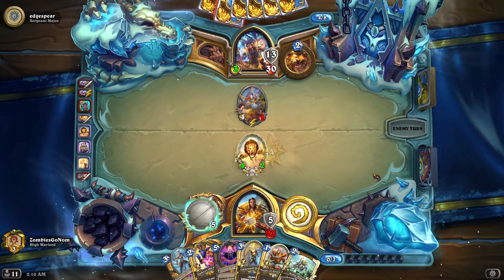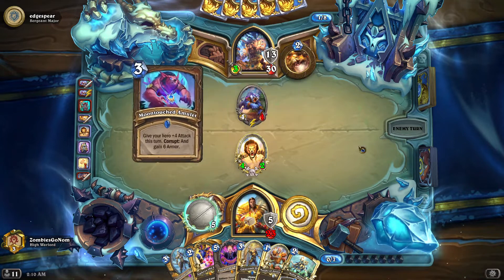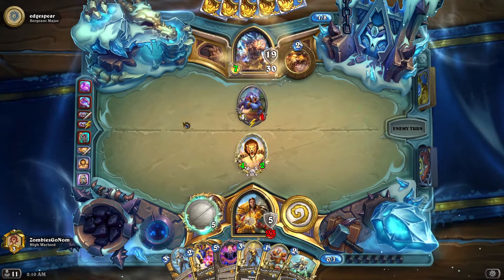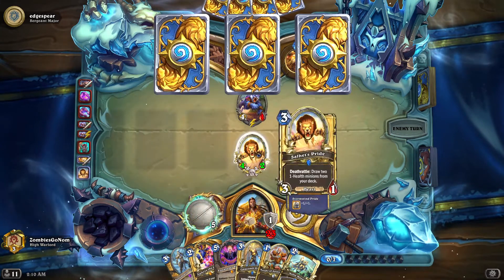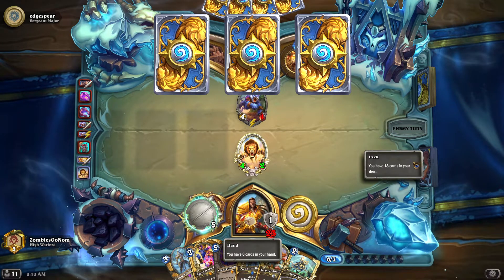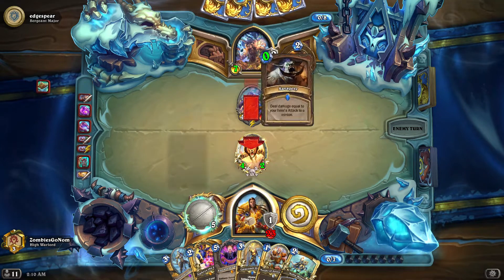This is a cool version of Quest Druid, so props to them. Look at that - seven damage is like just four. I don't know if they have enough damage in their deck to get through this. We need to Polka because of Reno. But we're not in a rush to heal.